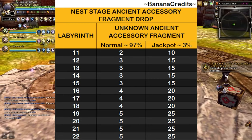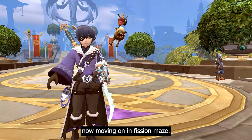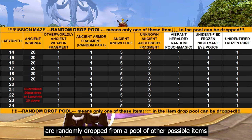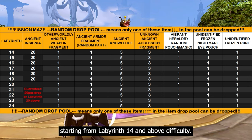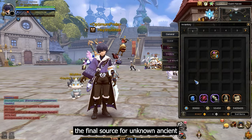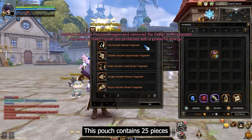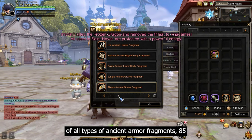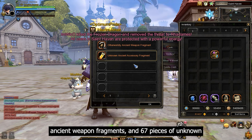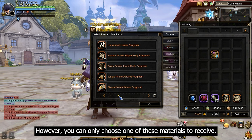Here is the drop rate amount table for unknown ancient accessory fragments in nest stages for every labyrinth difficulty. In fish and maze, three pieces of unknown ancient accessory fragments are randomly dropped from a pool of other possible items starting from labyrinth 14 and above after clearing a maze gate. The final source comes from the ancient equipment fragment treasure pouch, which contains 25 pieces of all types of ancient armor fragments, 85 pieces of otherworldly ancient weapon fragments, and 67 pieces of unknown ancient accessory fragments — but you can only choose one.